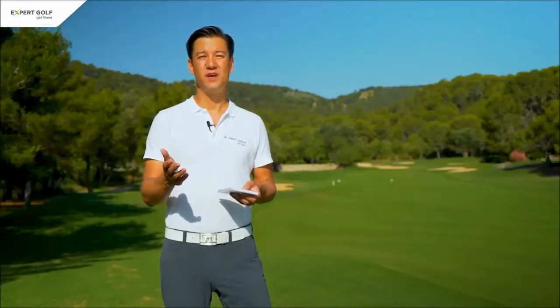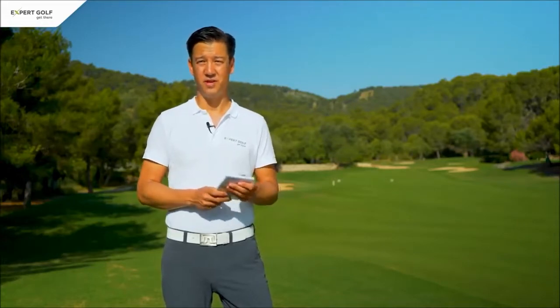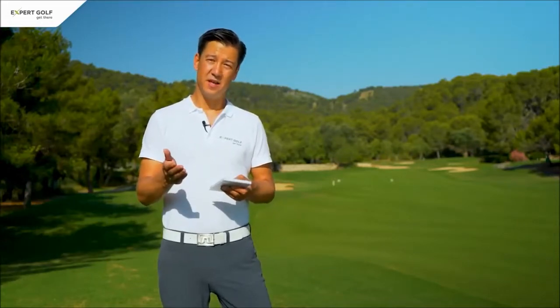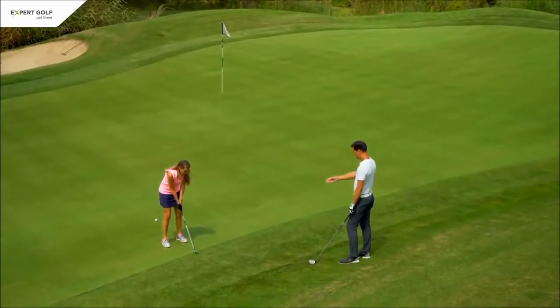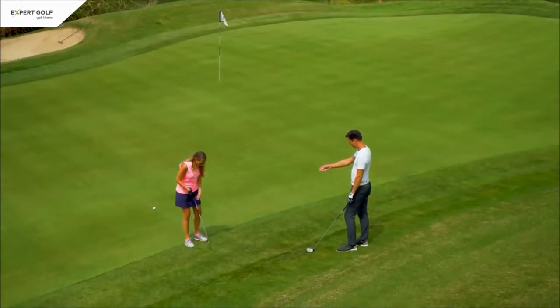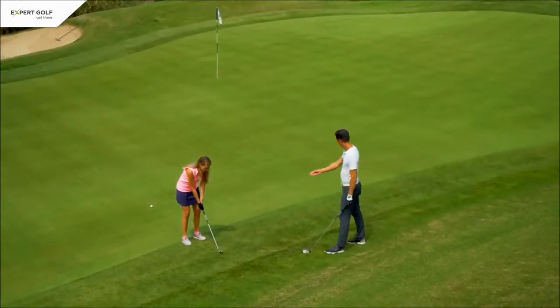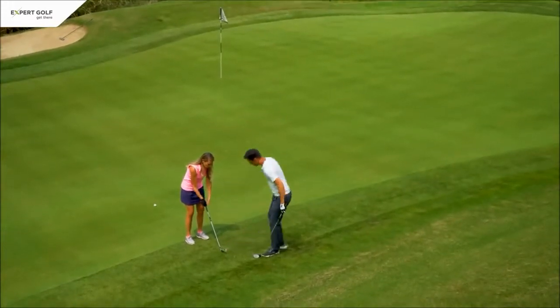If the ball lands on the wrong green you're not allowed to play it from there, as this would most likely damage the green. Previously the player was allowed to take his stance on the wrong green, and the nearest point of relief was always on the fringe. Now you're also not allowed to stand on the wrong green, meaning that the spot for dropping is usually a bit further away from the green.